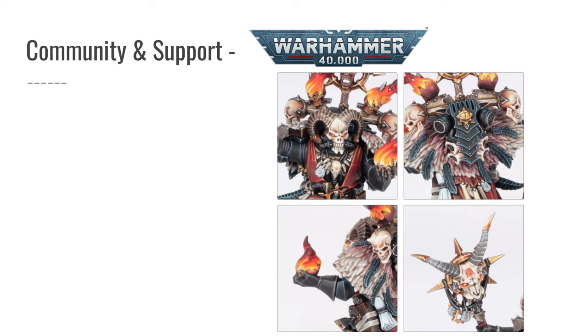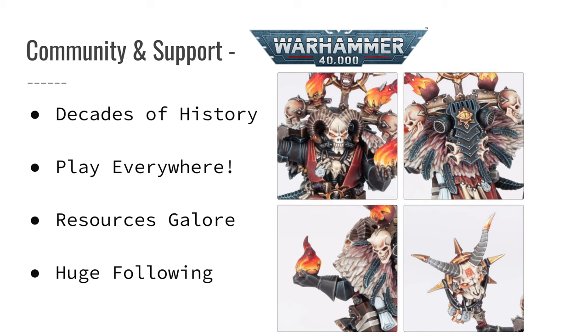One of the most important aspects of getting into a new hobby is the community and support available to help you play. And quickly: if one of your friends is already playing one of these games — or Age of Sigmar or whatever — and you want to play with them, just get the same set as your friends. But if you're the first one of your friends getting into tabletop and miniature gaming, this video will hopefully help you come to a good decision.